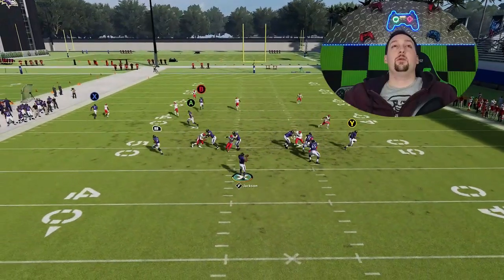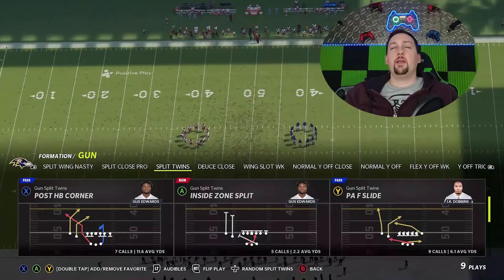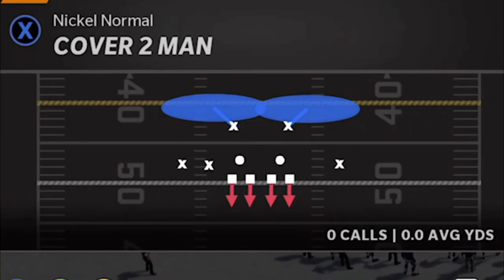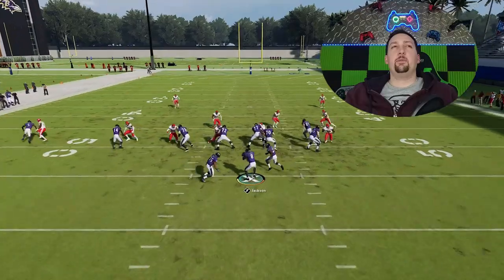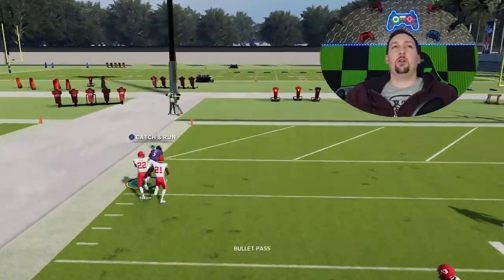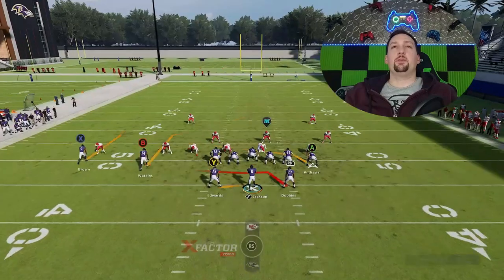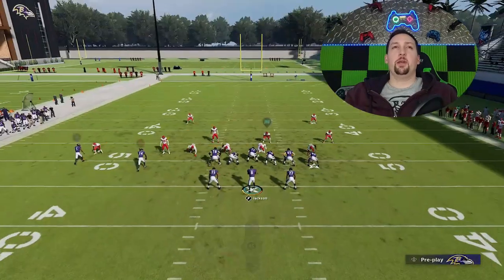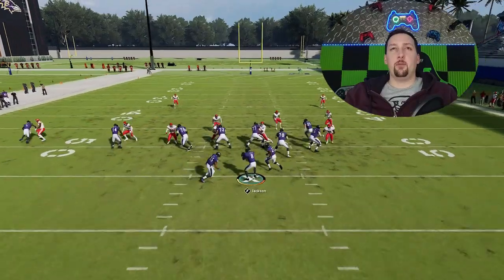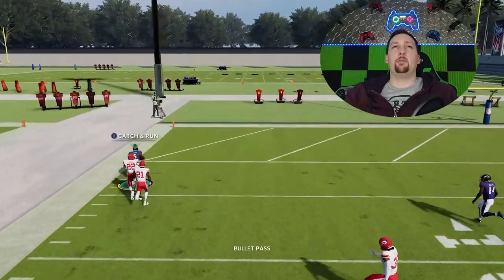We're getting big plays pretty much every single time even when I don't run the play perfectly. This play also has success against cover two man — you're going to see how this guy gets outside of that release and he's basically gone. Cover two zone and cover two man are very similar, so this route should beat just about any single cover two. You still have a really good check down in the A route, but obviously why would I go for that when I can just turn up field and get very easy one-play touchdowns.